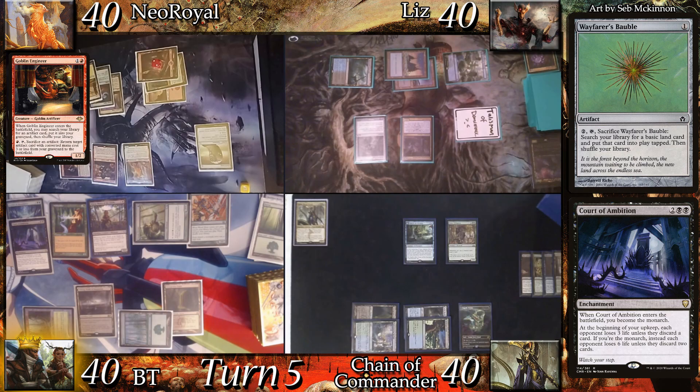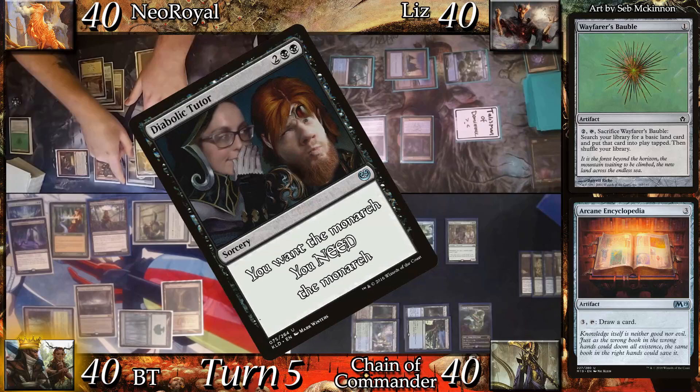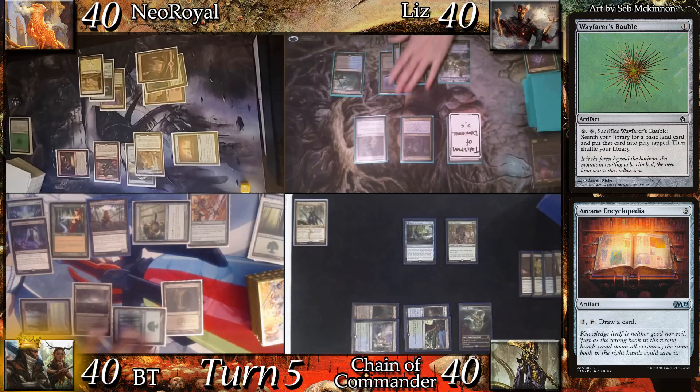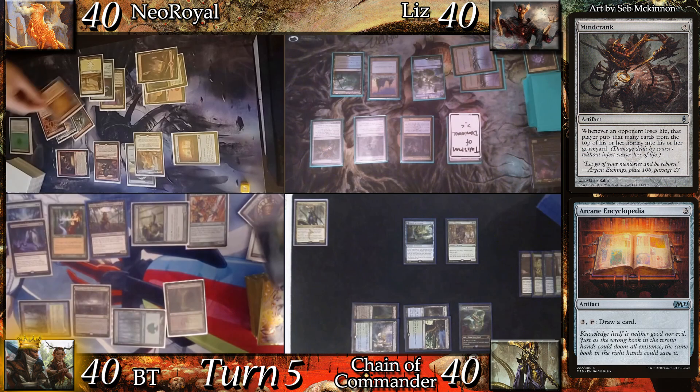I land drop a Mountain and cast Whifferer's Bubble. I then activate Goblin Engineer to trade the bubble for the Arcane Encyclopedia in my graveyard. After that, I activate the book to draw. Before passing, I equip the Skullclamp to Zerda with floating mana. Liz land drops a Swamp and casts Mindcrank. The Aberration triggers and I mill 5 again. The Aberration is currently a 32/32 from combined graveyards.